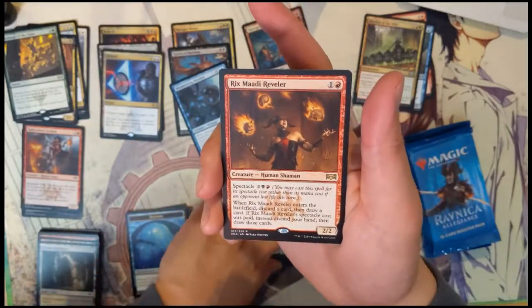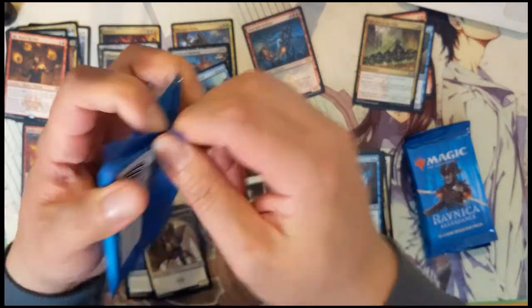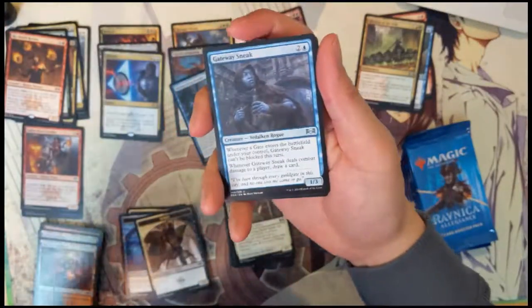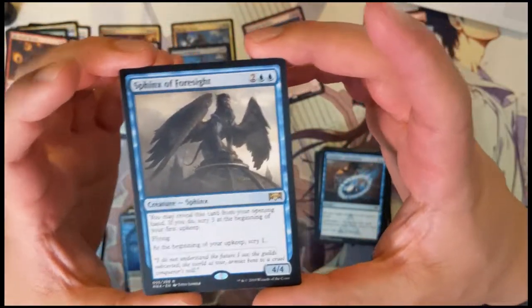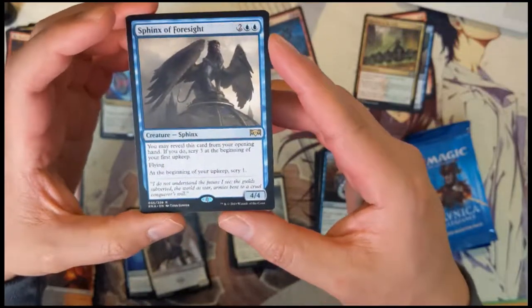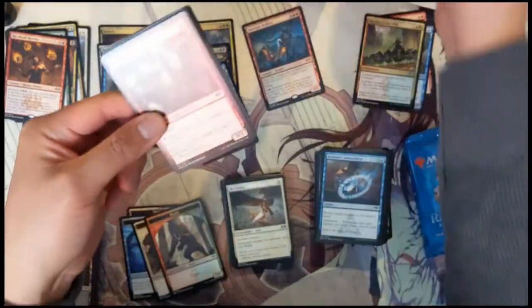Screaming Shield, Windstorm Drake, Forbidding Spirit, and the Maddening Reveler — pretty cool. Gate Watch Sneak, Zirda. Sky Tether — yes! For four you get a four four flyer, and at the beginning of upkeep you scry one; you reveal this card from your opening hand and if you do, scry three. The passive scry effect is what I really like, and a four four flyer for four doesn't feel overly expensive.